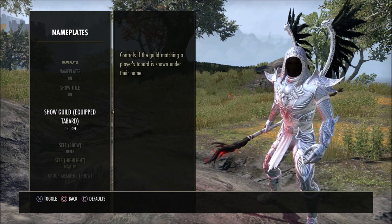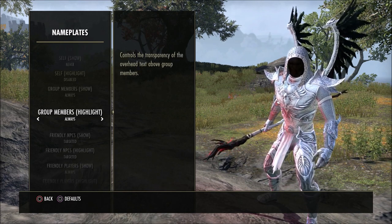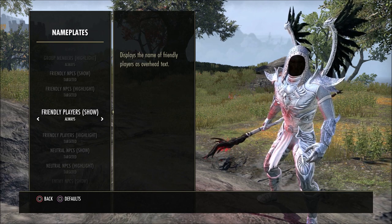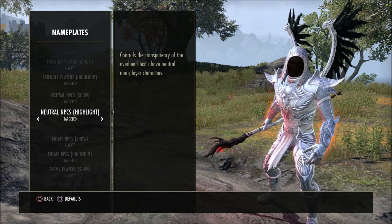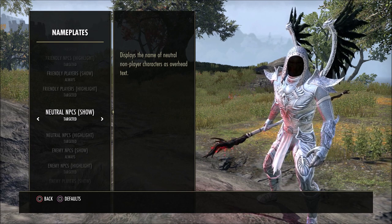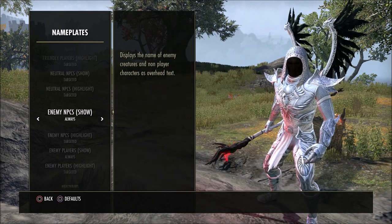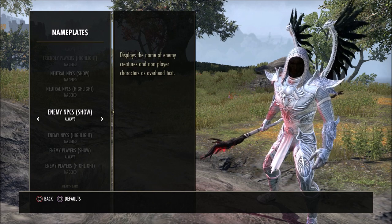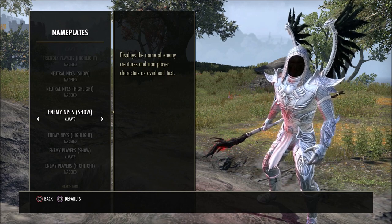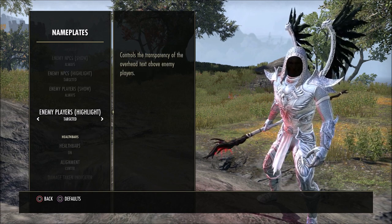Group members I have always on, group members highlighted always, friendly NPCs targeted, friendly NPCs highlighted targeted, friendly players show always, friendly players highlighted targeted. Neutral NPCs targeted, neutral NPCs highlighted targeted. If you turn these to always you're going to see tons of NPC names over their heads, so I prefer just to see their name when I'm looking at them. Enemy NPCs I want on always because you always want to be able to see enemy NPCs no matter their range — that's another good reason for the wide FOV. Enemy NPCs highlighted I have set to targeted. Enemy players I have on always, enemy players highlighted set to targeted.